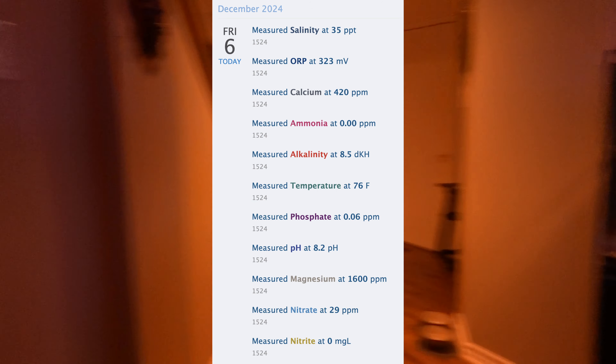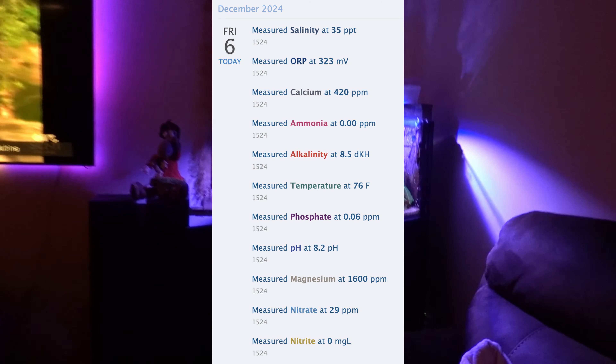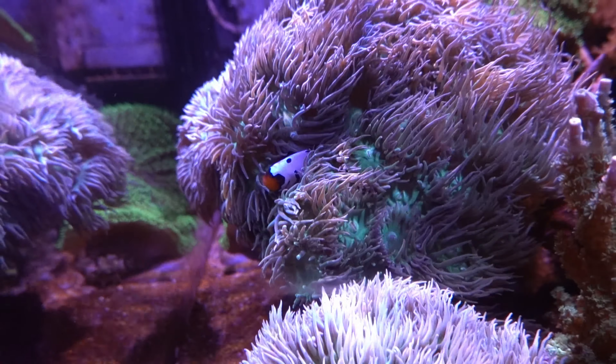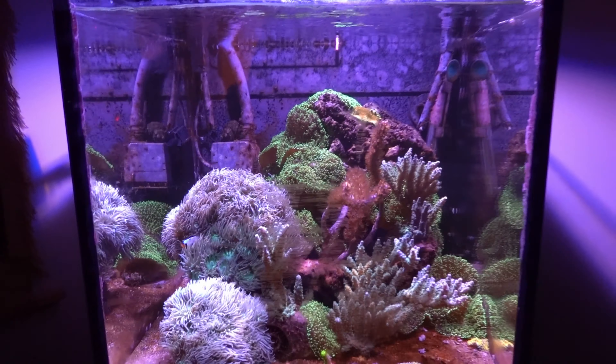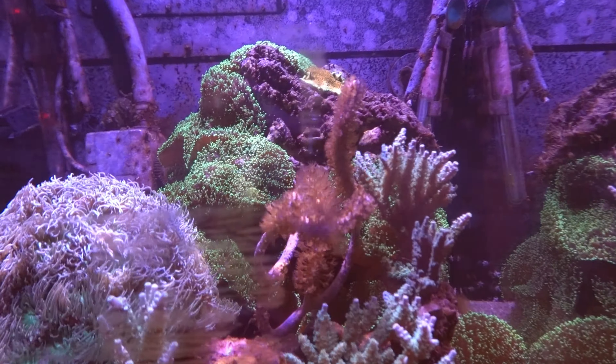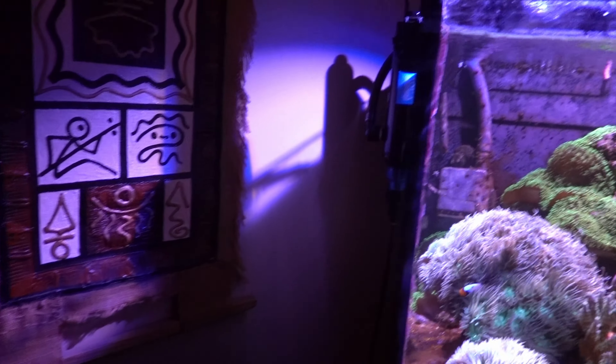On the other side, the seahorse tank is doing okay. As you can see, I'm getting some algae growth on the sand bed now, so kind of dealing with it at both ends. You can see the frostbite right there, nestled in with the Duncans. That's where my seahorse is right now — I saw them earlier this week.